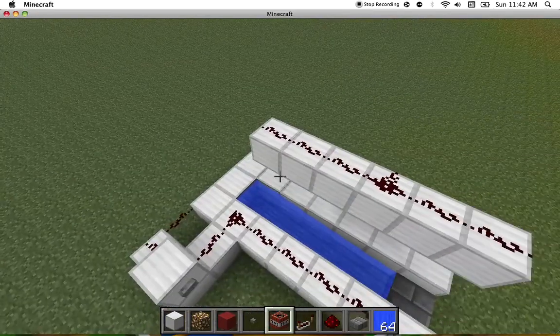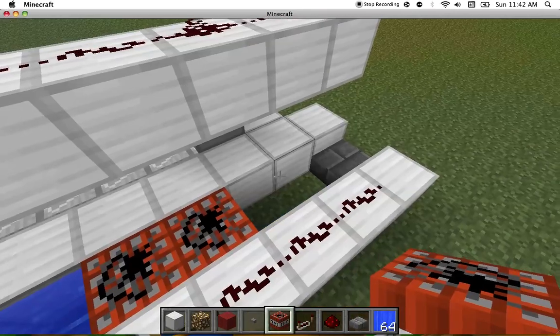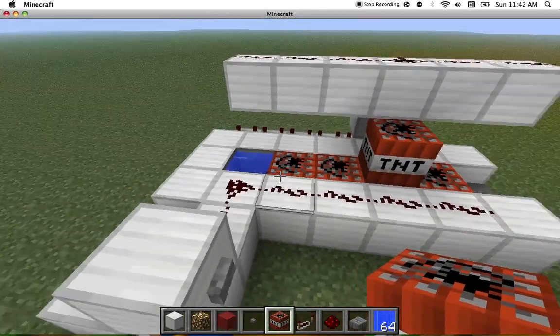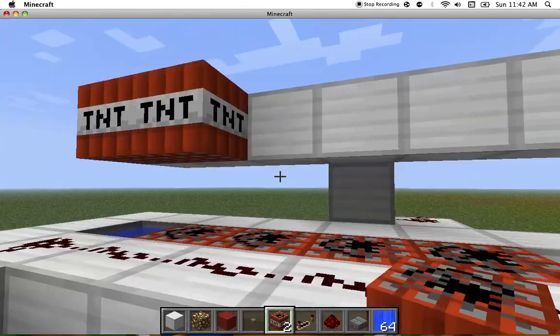Then you get the TNT and place it all along this, except for the first one, because we need the water otherwise it will fail — it'll just blow up.